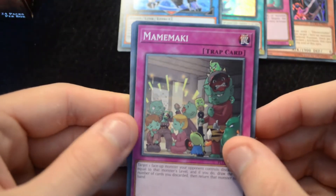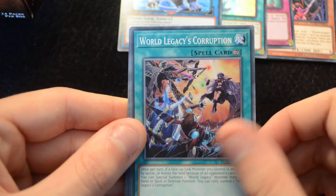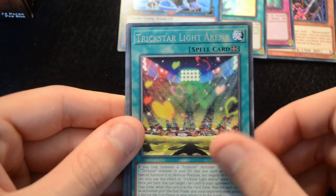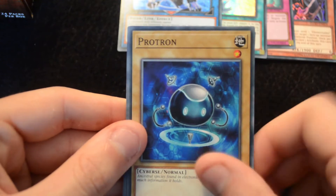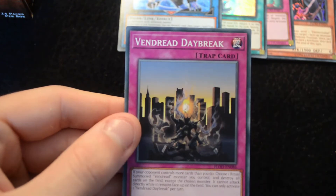And the last pack from this side of the box: another Mame Maki, Altergeist Kadonga, World Legacy's Corruption, a Trickstar Light Arena, another Link Bound, Protron, Background Dragon, Trickstar Mandrake, and a Vendred Daybreak. We'll take a quick break here and move on to the second half of the box.